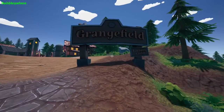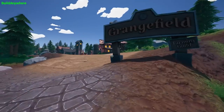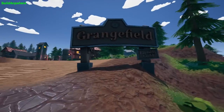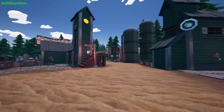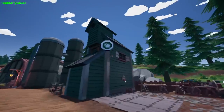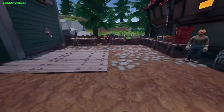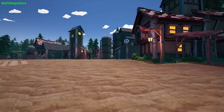The last part I have to show you is the actual farm area itself - this is Grange Field. If you're familiar with old school TV shows, think Grange Hill. This was a building site before - and what is this strange new coin? The strange new coin is a new currency that you can only use in certain shops.